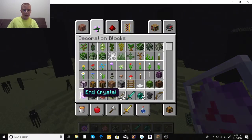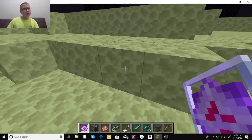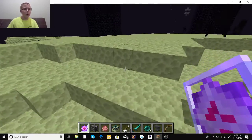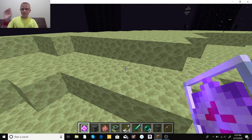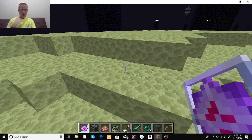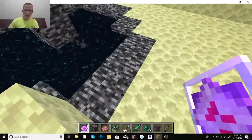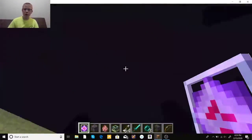To revive the Ender Dragon, you're going to make End Crystals. You make those by using Nether Stars — you need four Nether Stars because each End Crystal takes one Nether Star. So you need four of these, and you also need glass.